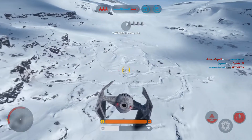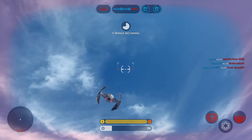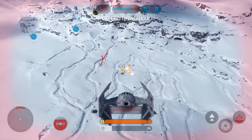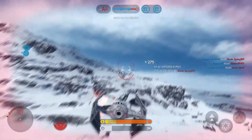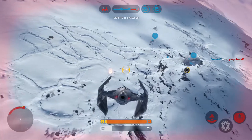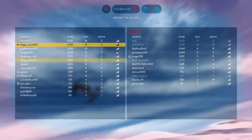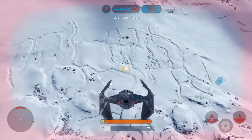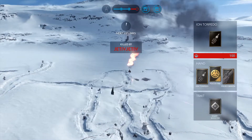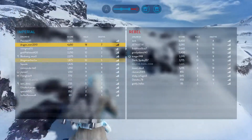The Rebel Y-Wings are targeting the walkers. We've got a homing missile warning. A homing missile pulling back. Our probe droids have located Skywalker — keep nearby, be ready to deal with it. The AT-AT is vulnerable to Rebel attack — protect it. Look out, missile lock. Uplinks detected — advance now.